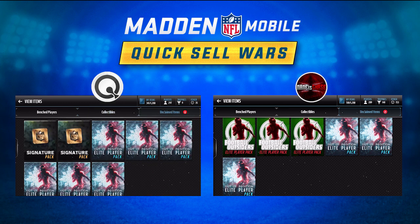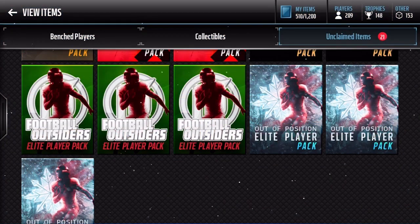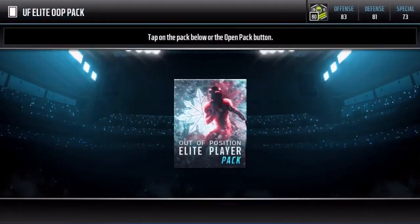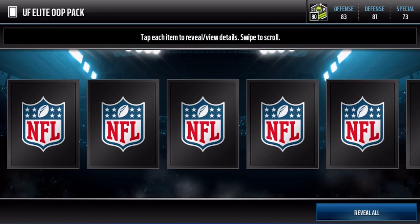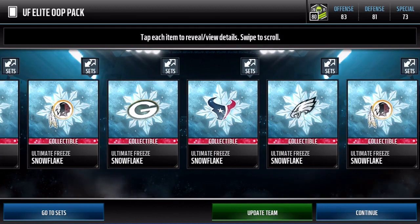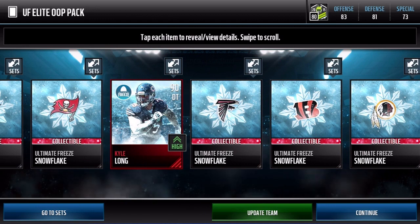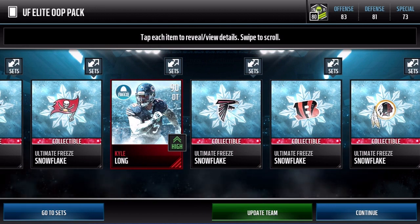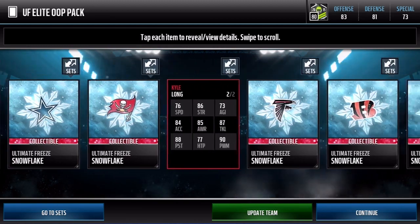Alright guys, let's get into it. We are going to open up the 3 unclaimed Elite Out of Position Player Packs. Chase, you're the guest on the channel, open up yours first. Let's see what we can get — let's get that Big Ben or Landon Collins. Big Ben's going for around 230k. We pull Kyle Long, defensive tackle — he's probably one of the cheaper ones, but still pretty valuable.